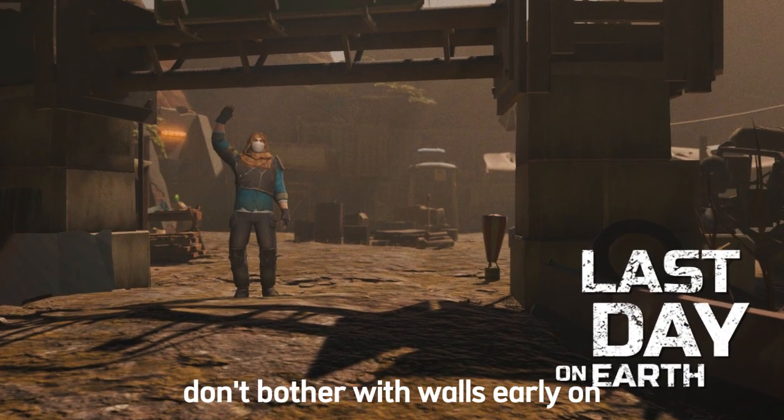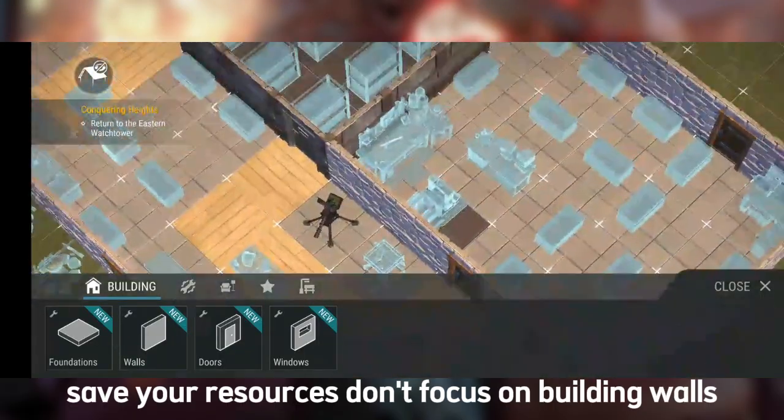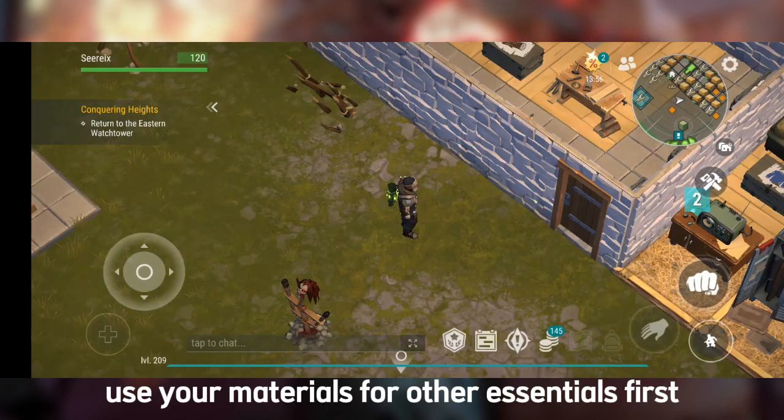Tip 3: Don't bother with walls early — save your resources. Don't focus on building walls until you're ready for raids. Use your materials for other essentials first.